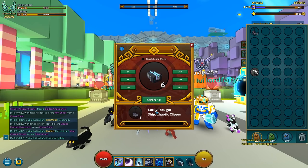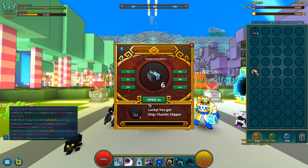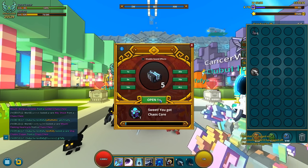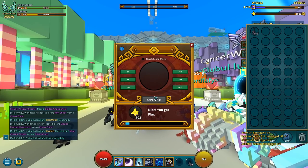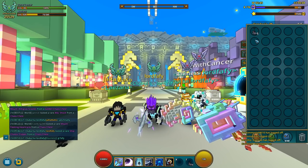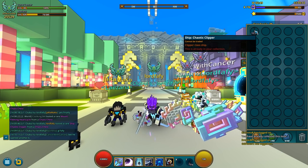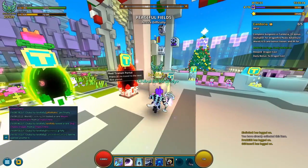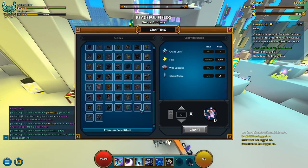Oh well, luck wasn't quite on our side today, like at all. All we managed to get — actually I got 6 left, but I highly doubt I'll get anything good out of it. From a total of 70 cash chests, this is all we managed to get, and this came from that Karma bar: a Chaotic Clipper, nowhere near that top loot.